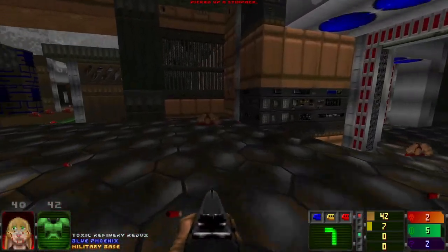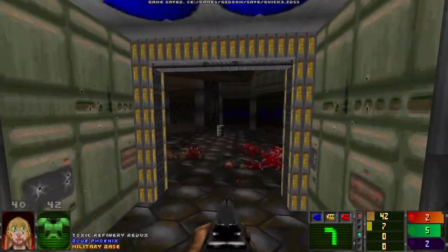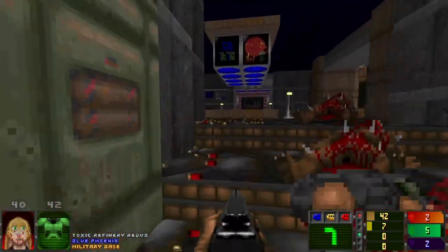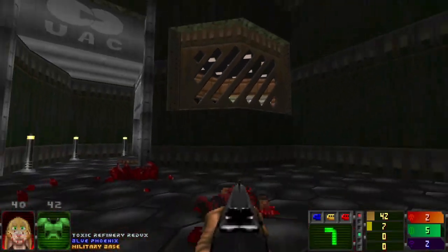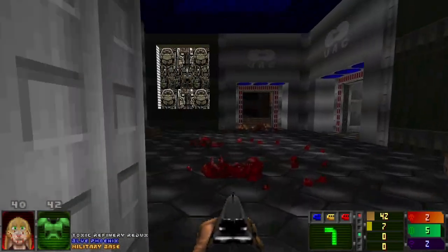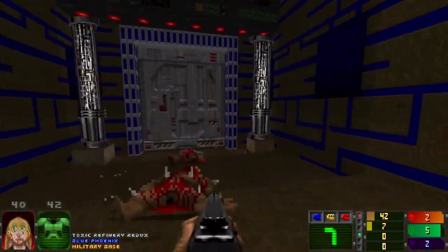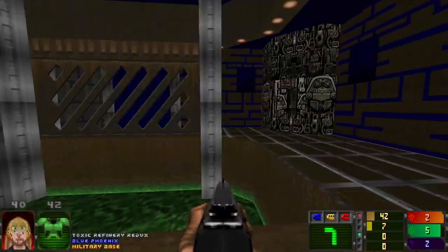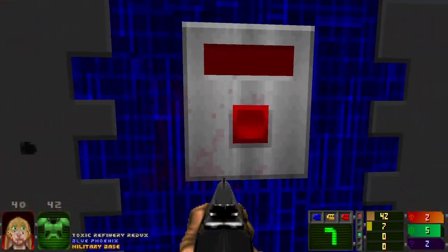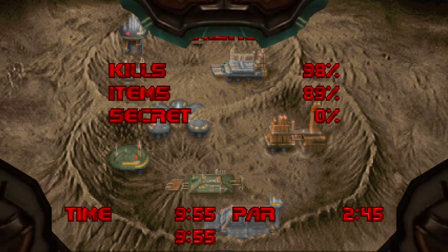This looks like if the id developers had got up on the other side of bed that morning when they made the levels — this might have been how they turned out. It has very shareware Doom 1 gameplay, but it just looks a bit nicer, a bit spruced up. I've still got a few secrets that I should go back to. Well done — that was really well put together. Good guys, thank you guys. Let's go.